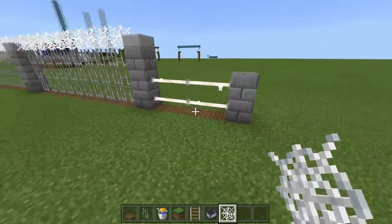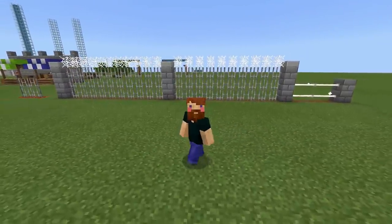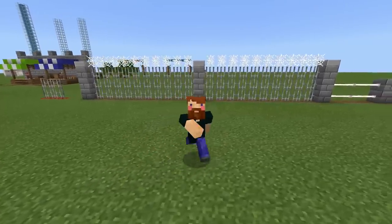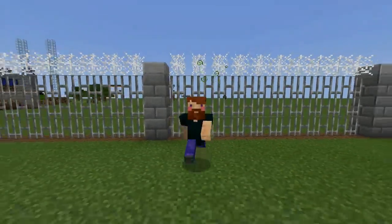You can use end rods, fences, trapdoors — completely up to you. But there you guys have it, that's how you build a working electric fence inside of Minecraft. If you enjoyed this video, make sure to hit that like button and subscribe. If you're already subscribed, hit that bell because I'm uploading daily. Alright guys, peace!